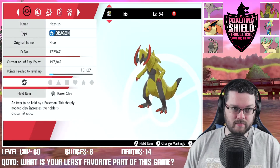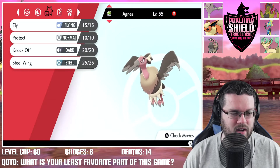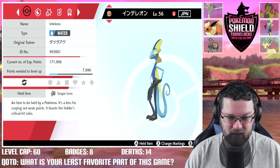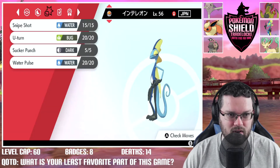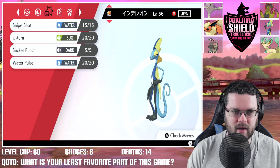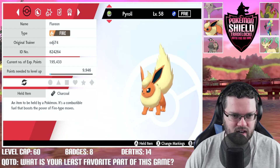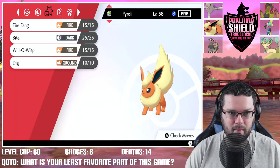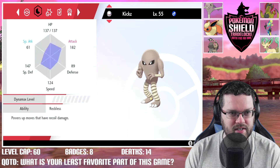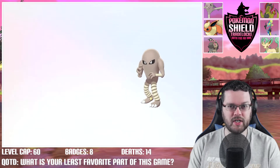Next up is Agnes, our Armarouge — level 55, Sharp Beak, Fly, Protect, Knock Off, Steel Wing. Next up is Inteleon — level 56 with Scope Lens to get those crits, and Sniper ability to boost them. Moves: Snipe Shot, U-Turn, Sucker Punch, Water Pulse — need a better moveset on him. Then Pyroly, our French Flareon — level 58, Charcoal, Fire Fang, Bite, Will-O-Wisp, Dig. Last is Kicks, our Hitmonlee — level 55, Shell Bell, Close Combat, Blaze Kick, Feint, and Bullet Punch.